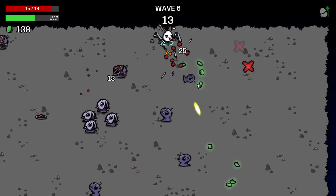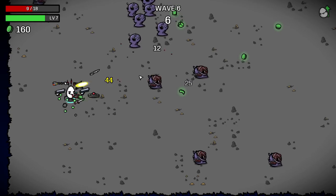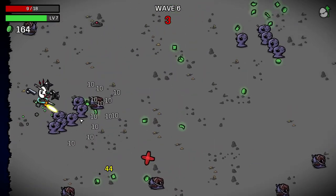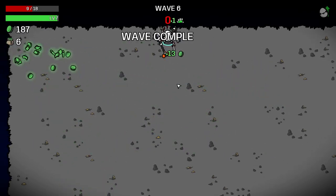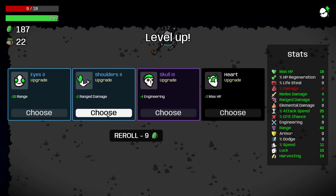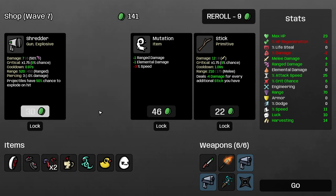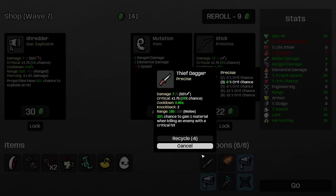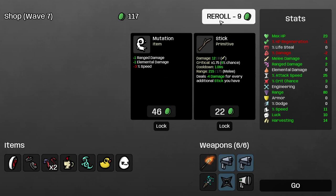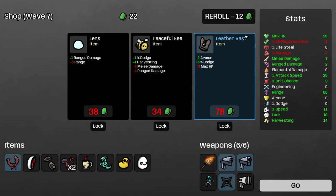I'm just about to go on holiday next week — I've been mentioning it in my Isaac videos. I want to backlog some of this game for you guys. These little dashy dudes are doing a mighty good amount of damage to us, but we're surviving just about. We really need to up our HP here. So we've got plus 30 range which is really good, and there's also just max HP. Let's go with the 30 range and then the max HP. The shredder — projectiles have a 50% chance to explode on hit.